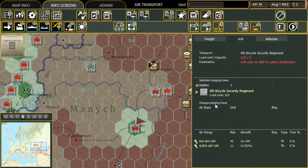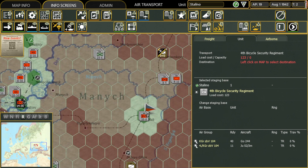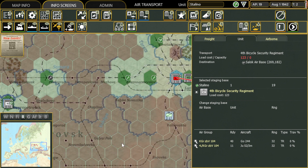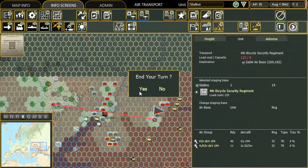We're going to click on the F9 key and reinforce this position right here with an air assault. We're going to conduct the bicycle security regiment and drop them forward into this forward position to reinforce us a little bit. There's our quick little airborne operation taking place. We're going to hit the next key and allow the other units to conduct their operations too.